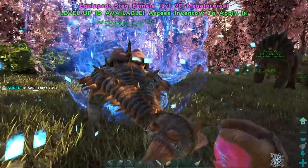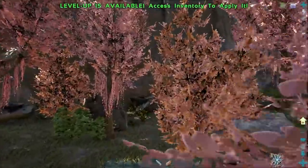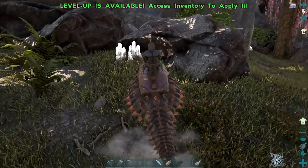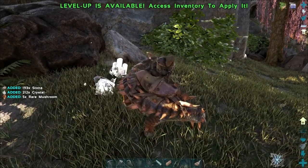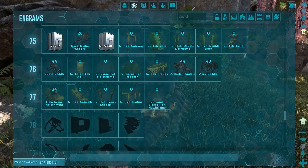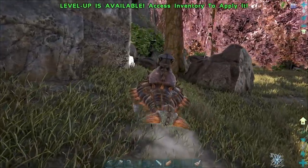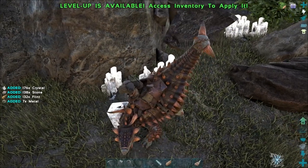I want to take our argy out because we need to get some crystal for what we're going to do today. There's quite a bit of crystal around here. Metal-wise we're doing pretty good, but I don't think we can make the industrial forge yet - not because we're out of metal, but because we don't have enough paste. I'm just going to wait a little bit for the beaver dams to respawn. By tomorrow they should be good and we should be able to get enough cementing paste to make the industrial forge. We're only level 75, need 77. Let's get a bunch of crystal.